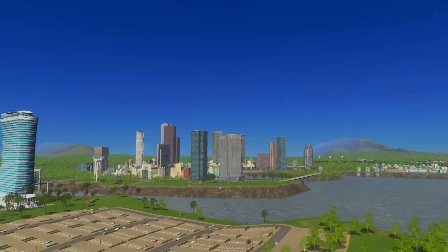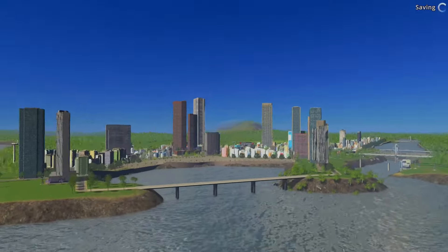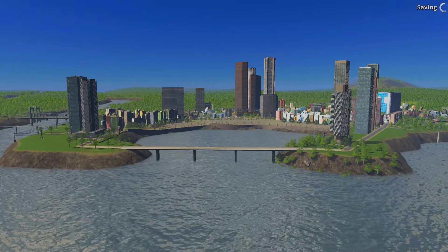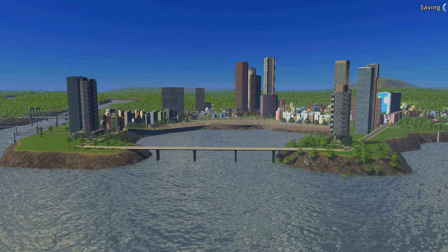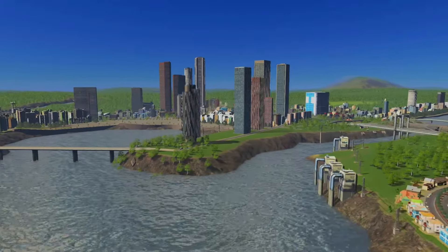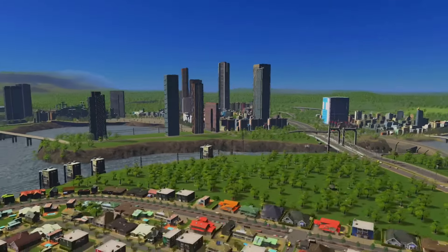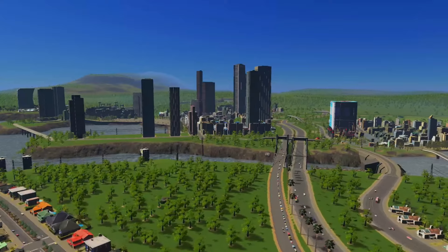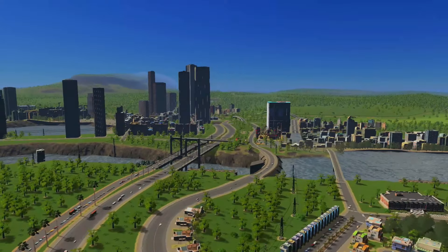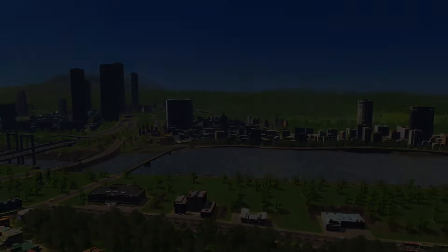Hey guys, Off The Itch here and welcome back to another exciting episode of City Skylines. Today we're back in Green City. In this episode we're going to construct a secondary downtown with tall skyscrapers and lots of pedestrian hubs. We're also building a wonderful quay and stunning hotel right by the waterfront. Join me as I sketch out the downtown skyline, design the waterfront quay, and bring a touch of luxury with the hotel. Let's dive in to see how this new downtown will take shape.